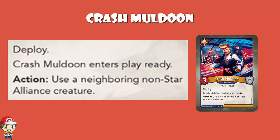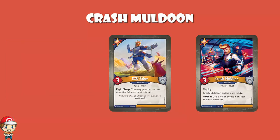Crash Muldoon is a 3 power, 0 armor creature with deploy, so you can put it anywhere in your battle line, and he enters play ready — so you can immediately reap, fight, or use your action. Whereby you use a neighboring non-Star Alliance creature. Just in case we hadn't had enough house cheating in the Grand Star Alliance, there's a little bit more with Crash Muldoon. The thing is, this isn't so good because you're using your action — no fighting, no reaping. You do get to use a creature out of house, but it's instead of Crash Muldoon — you have to exhaust him to do this. Whereas with CXO Tabor, you reap and can use another creature as well. This is instead of.